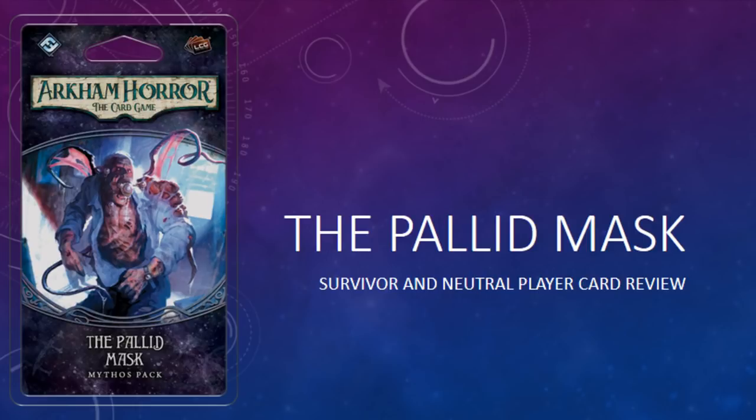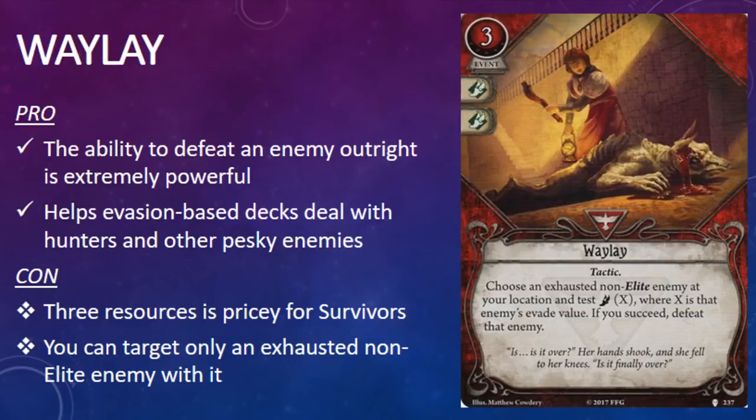There's another card in here that I'm very excited about, and we're going to take a look at that right now. So let's get started. The first Survivor card in the pack is Waylay. It's a three-cost event with two Agility Skill icons and the Tactic trait. It has the game text: Choose an exhausted, non-elite enemy at your location, and Test Agility X, where X is that enemy's evade value. If you succeed, defeat that enemy.